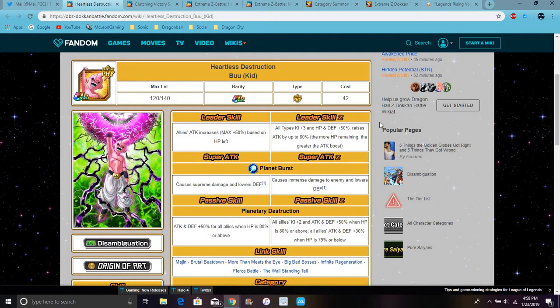His links are Majin, Brutal Beatdown, Metamorphosis, Big Bad Bosses, Infinite Regeneration, Fierce Battle, and Wall of Steel. He has no ki links, because we all know Brutals don't have ki links, but they do have a lot of great attack power.